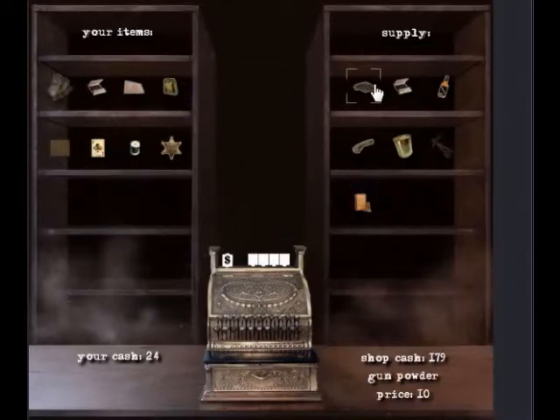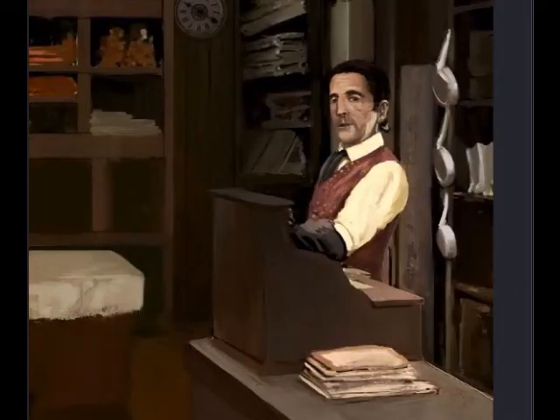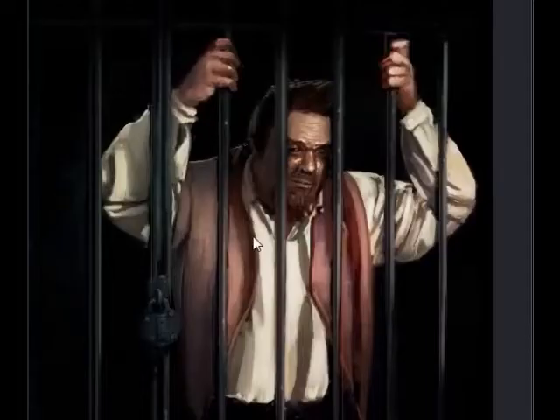Now that you have your items, click back to the merchant and buy the gunpowder. Then click the flyer and click the gunpowder together, then add the cotton thread — you'll have a homemade bomb. Go over here, click the homemade bomb on the padlock, and that'll attach the bomb to the padlock. Then take your matches, click on this, and it'll go boom.